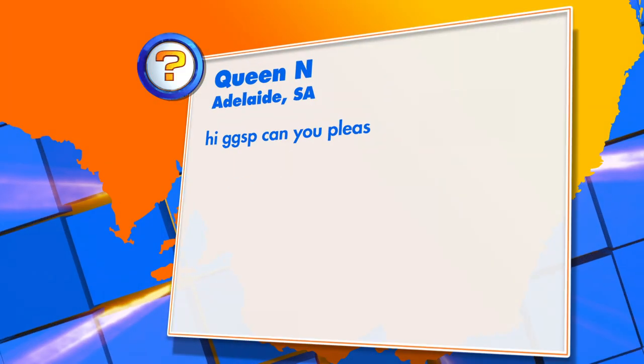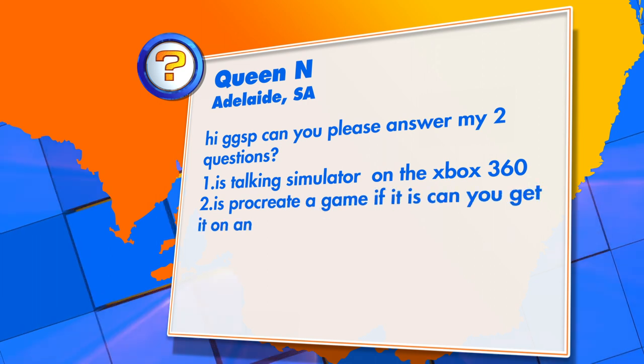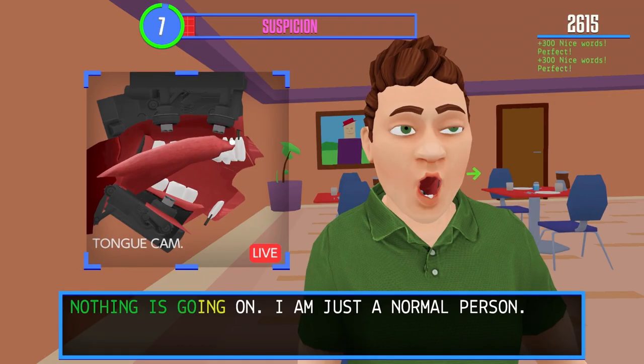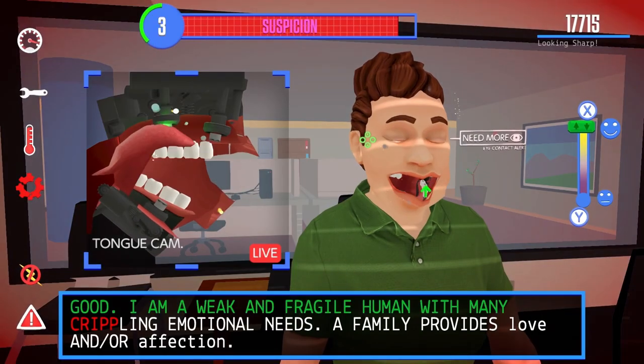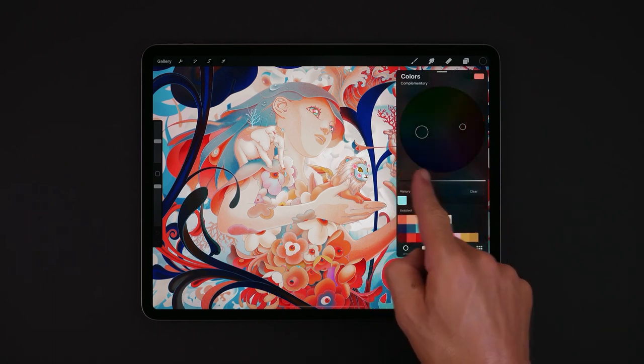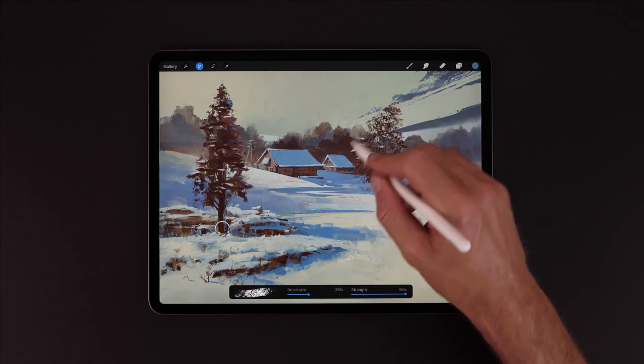Moving on to the next question from QueenNutriance in Adelaide, who asks: is Speaking Simulator on the Xbox 360? And is Procreate a game? If so, can you get it on an Apple laptop? Speaking Simulator is only available for PC and Switch at the moment — it may come to other consoles at some point, but it would be pretty unlikely to come to Xbox 360, as that is an older console and developers usually focus on the current generation. As for Procreate, it's actually an art and design app rather than a game — it's more like a tool for creating graphics and artwork, similar to something like Microsoft Paint but much more complex and professional.